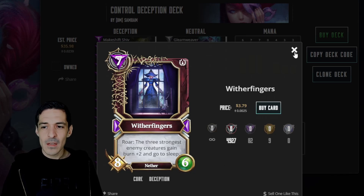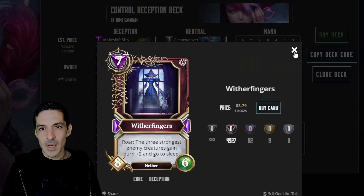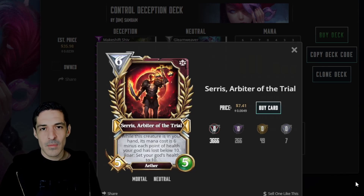Often referred to as the free-to-play demo, Helmna is a legendary from the Mortal Judgment set. It comes down as a 7-mana 2-8. It heals three to all characters, so any injured creature on the board and your god will all be healed up to three. And for every point of health Cerys heals, for every point of health your god is missing below 10, it reduces its mana cost and sets your god's health to 10. So you want to play this at the very end, like right before you die - it'll give you health and establish a body.